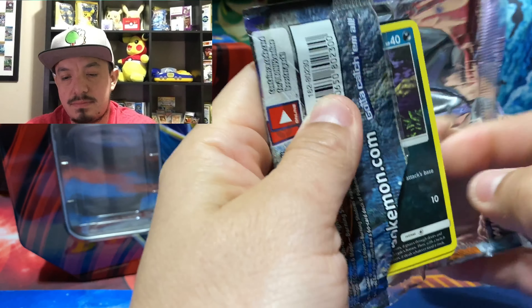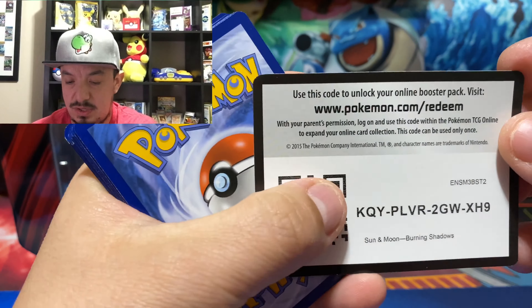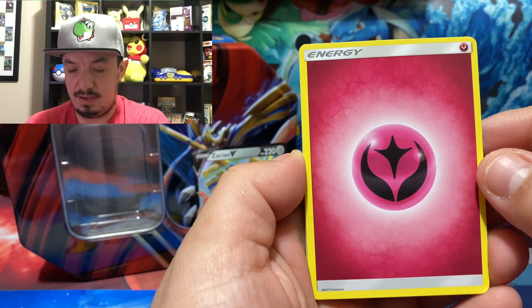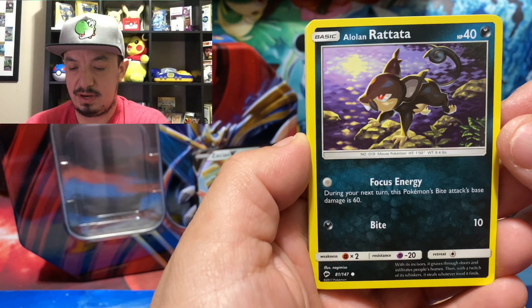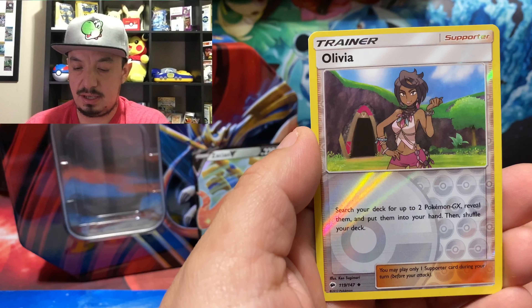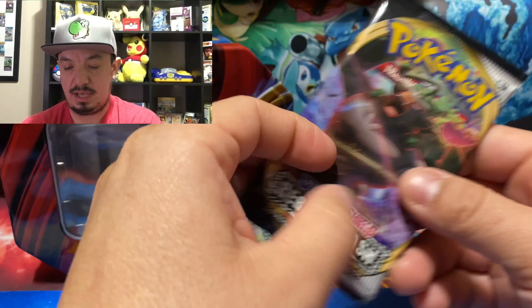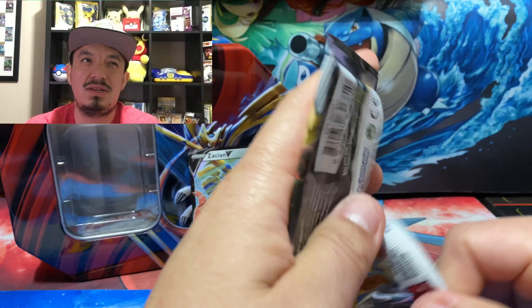Let's start off with Burning Shadows and see what we can pull. We do have a green code card. One, two, three, four to the front. We have a Fairy Energy, Kirlia, Olivia, Lunatone, Alolan Raichu, Wingull, Togademaru, Rockruff, and Olivia as a reverse hollow, with a Bruxish as the rare non-holographic card.